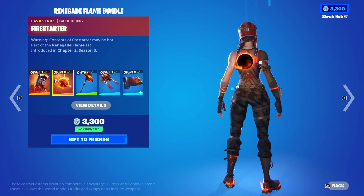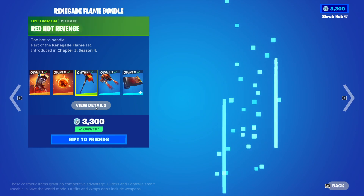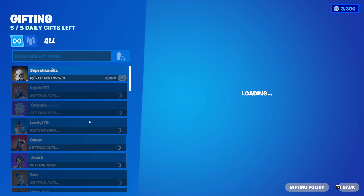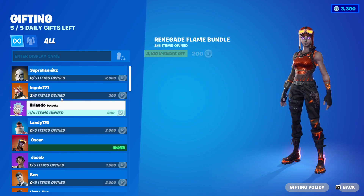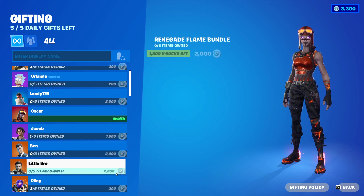Fun fact: all these cosmetics are not part of the Lava series. The Lava series — Blaze and her back bling — were available as Refer-a-Friend rewards during Chapter 3 and 4. So if you haven't, the bundle's only 200 V-Bucks. But for someone that doesn't have any of it, it's 2,000.